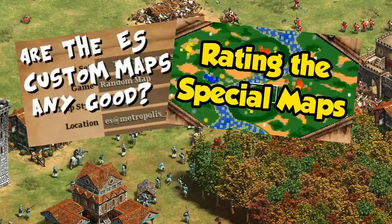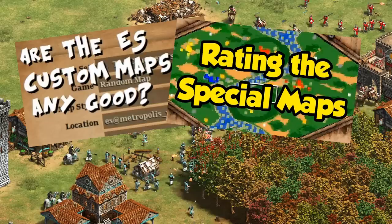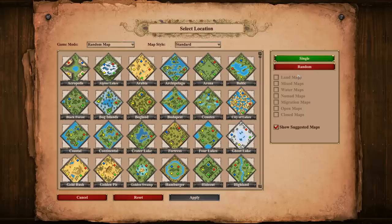Hey guys, Spirit of the Law here. I've taken a look at the Ensemble Studio and special maps in the past, and in this video we'll complete the set by looking at the real world maps. If you haven't tried them before, there's nothing to download — you just go into your map selection and change the map style from standard to real world.